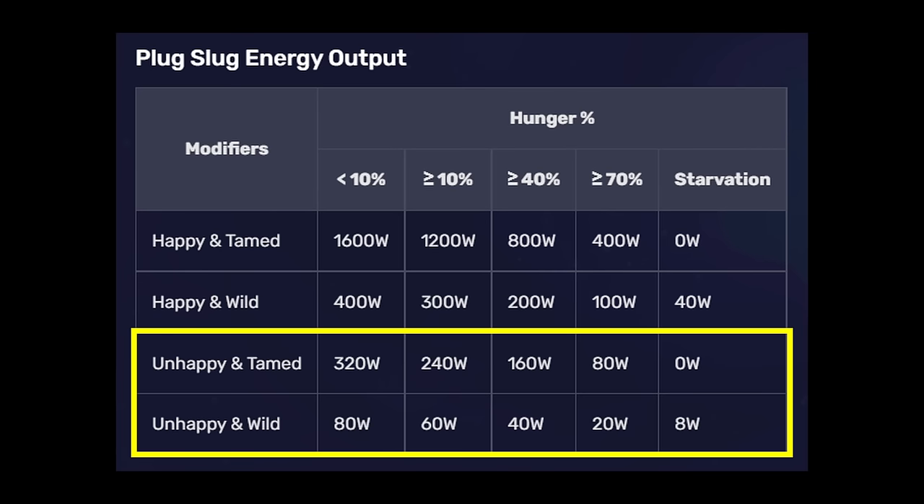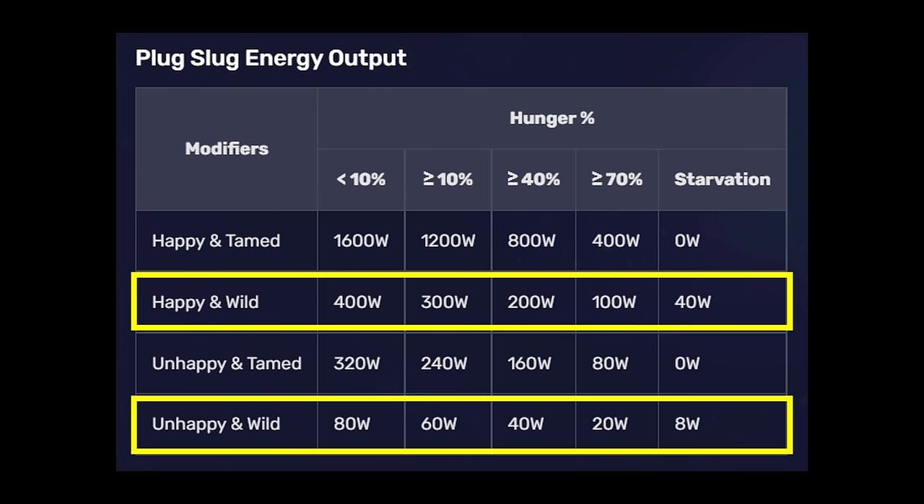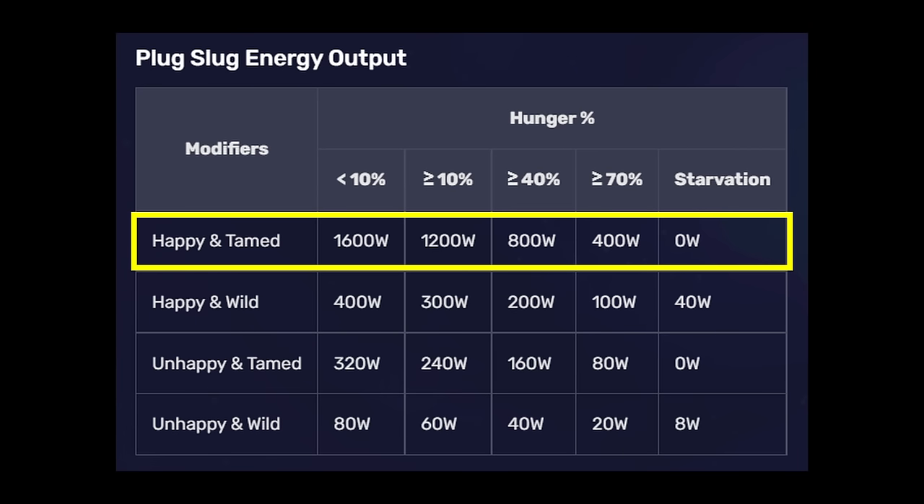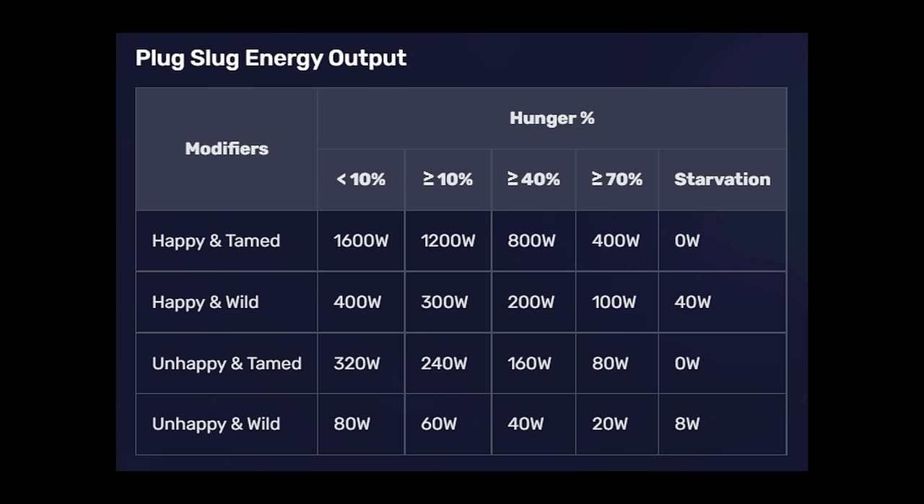Wild plug slugs can produce up to 400 watts under fairly specific conditions, because once again they have to be happy. Looking at this chart from the Oxygen Not Included wiki, you can see the great potential for a tamed and happy plug slug. Between us, I wouldn't get too comfortable — I believe this is going to be nerfed one day.